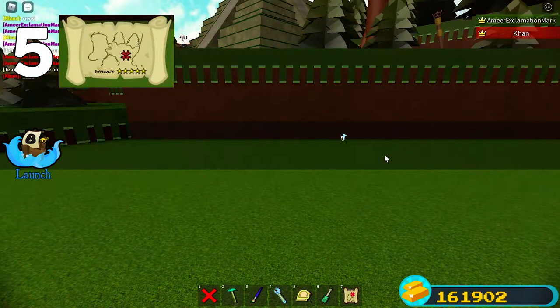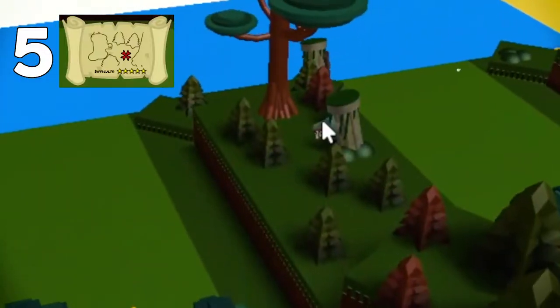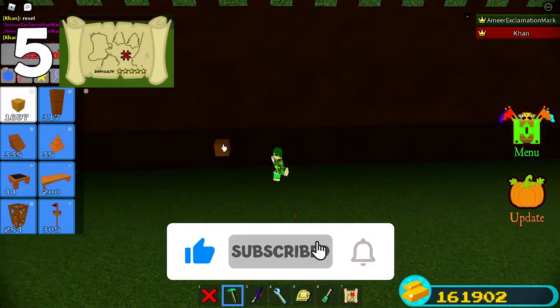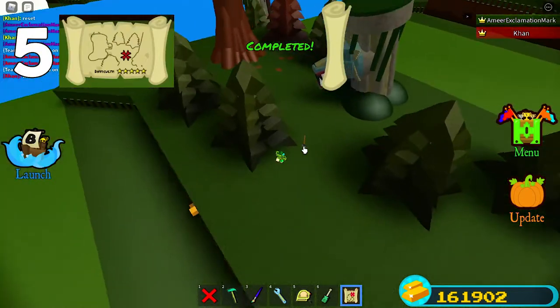The fifth one is closer to the green team, so I recommend you join the green team and then go right over here. You can just spam the dig tool from here, or you can make a little parkour with your blocks right in the wall. Just like that, and you can come here and dig them.